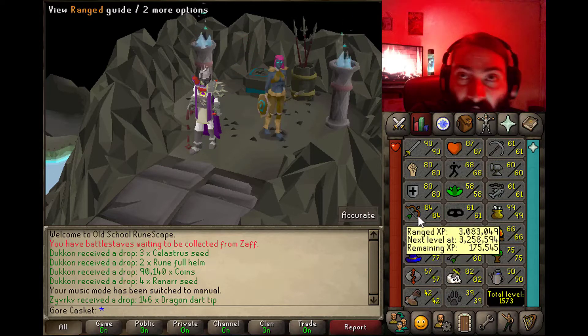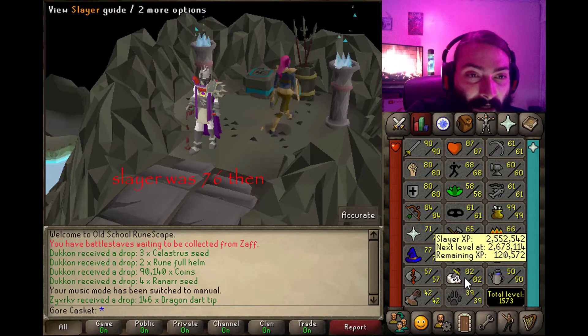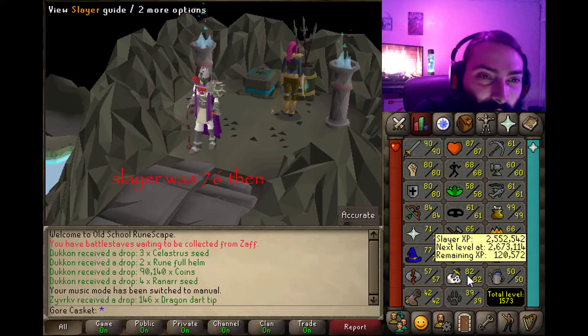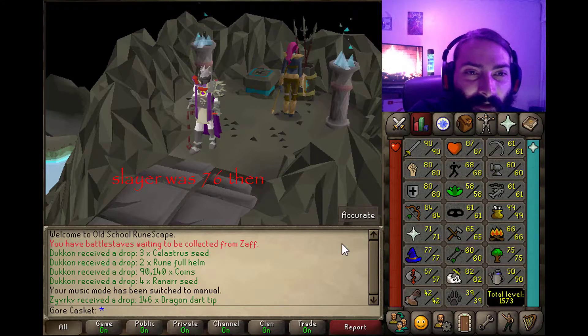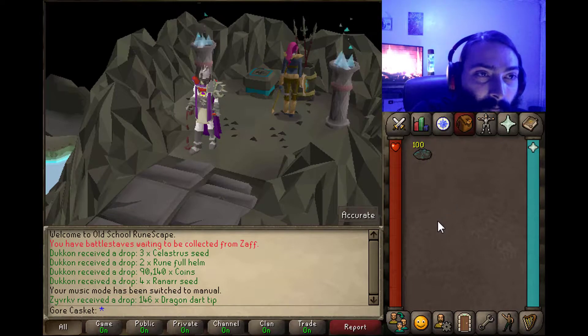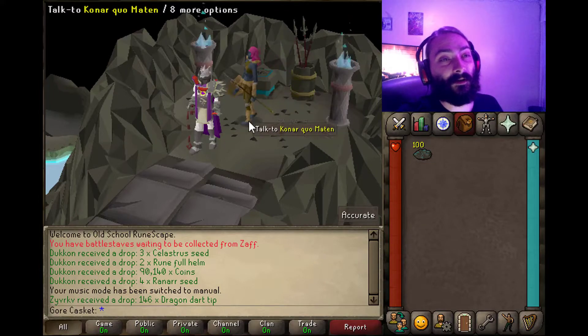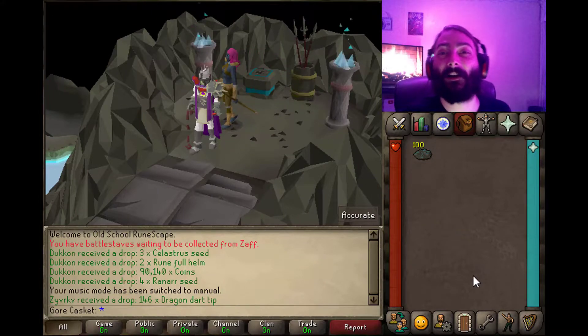I like it because it's red and gold. I've got 82 Slayer now. I'm not sure what it was when I started, but here we are — 100 brimstone keys later. I'm going to grab a friend of mine and then we're going to start opening up these chests. I'll see you all there.